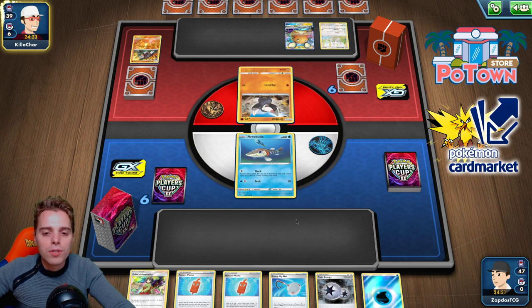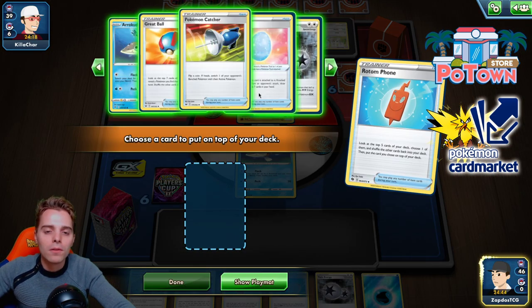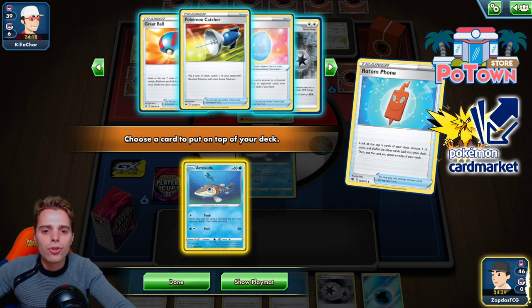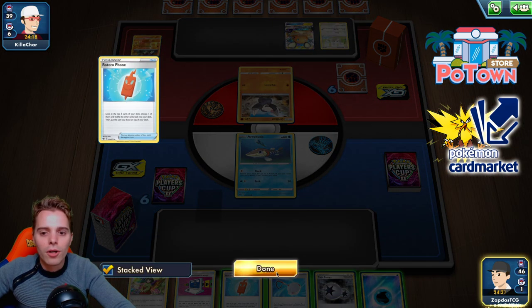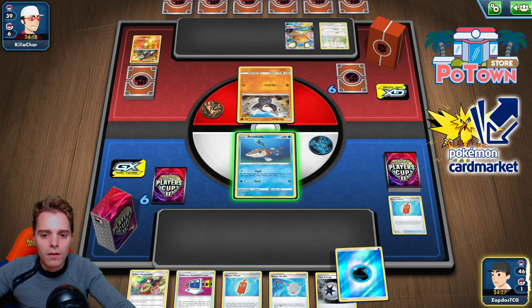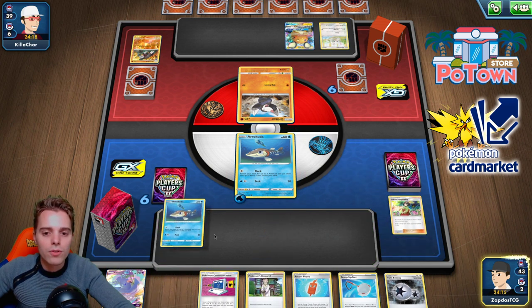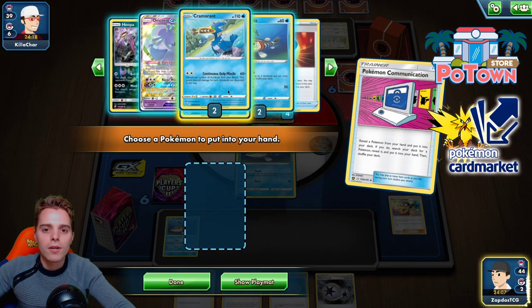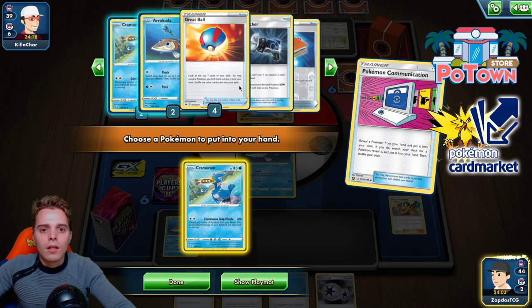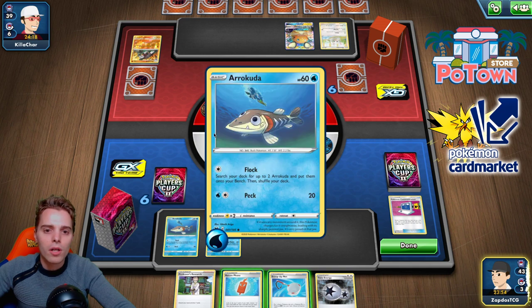Opponent starts with Drillbur. We use Rotom Phone to put something on top of the deck and draw it with Erika. We get another Arrokuda or a Great Ball — taking the Arrokuda. We attach to Arrokuda, then draw another Arrokuda plus an Oricorio GX. We can use Communication to find Cramorant. We already have Twin Energy in hand. We still have three Twin Energies to work with. Rotom Phone also protects us from Marnie. Let's go with Flock.